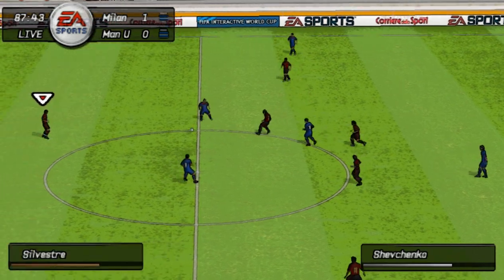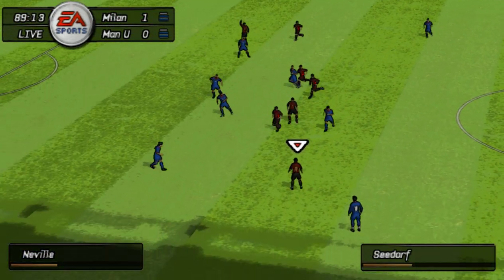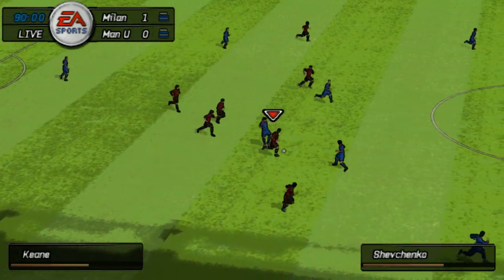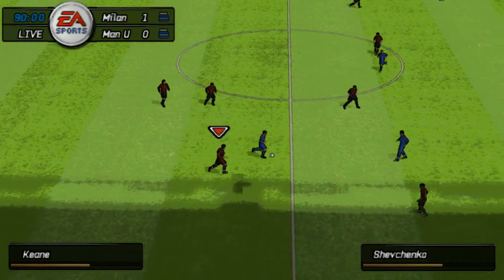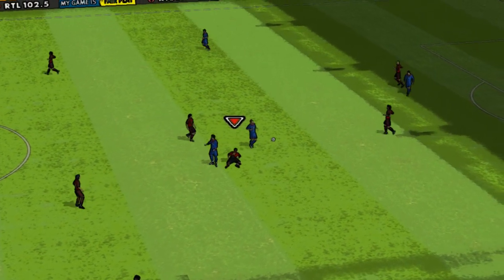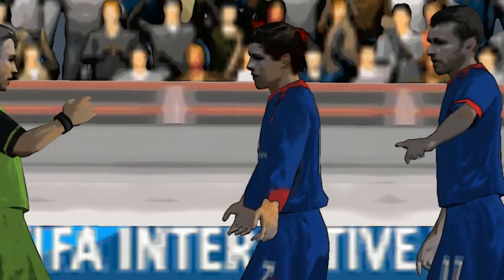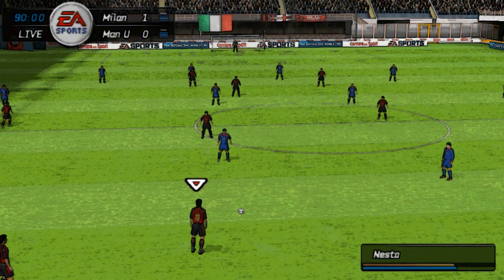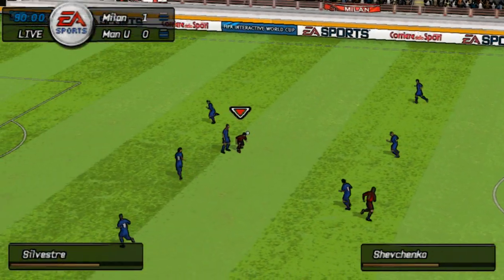He's won possession well. Here's Seedorf — anticipated that well. Keane. This is Cristiano Ronaldo. Shevchenko now — that's a foul, and he only has himself to blame. It's a yellow card then, the referee laying down the law. Well, I think he's lucky it's only a yellow card.